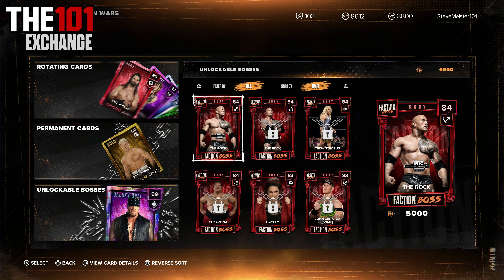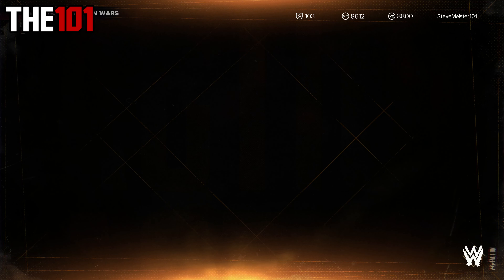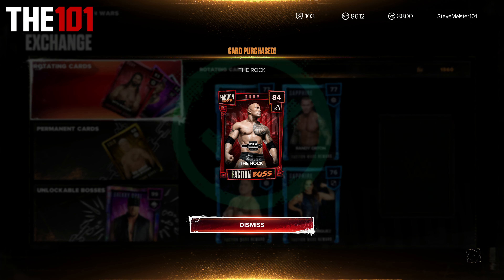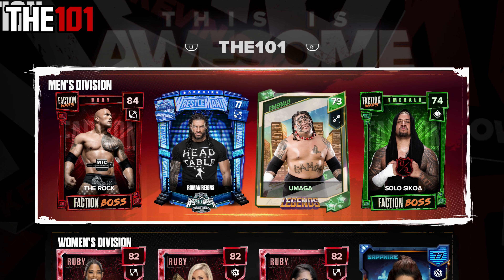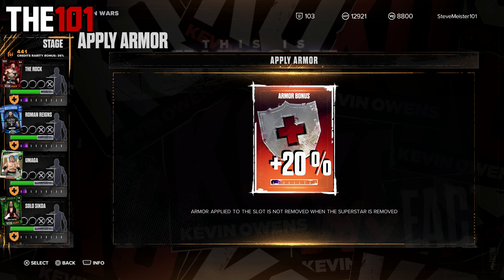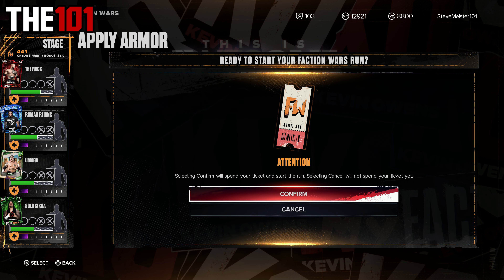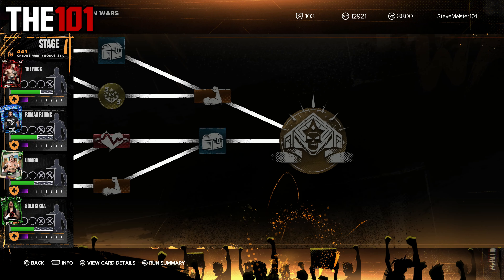Onto the challenge that we're going to be attempting — a Bloodline-only Faction Wars run. We only had Roman Reigns and Umaga initially for the challenge, but we have added to it by grabbing both The Rock and Solo Sikoa from the Faction Wars exchange, giving us a full four-man Bloodline faction for the run. The rules are simple: we can only use Bloodline members during the entire run. Let's see how far we can get.